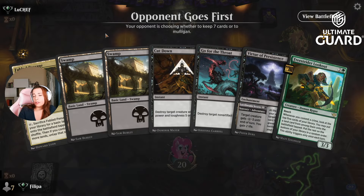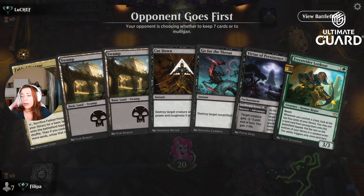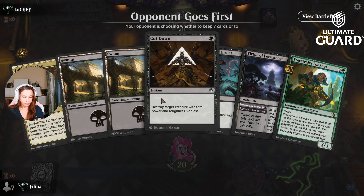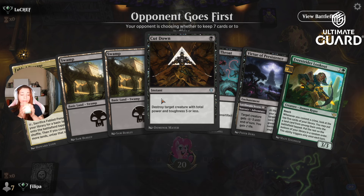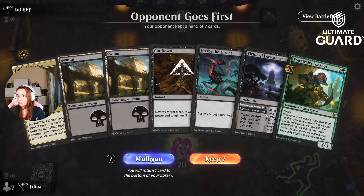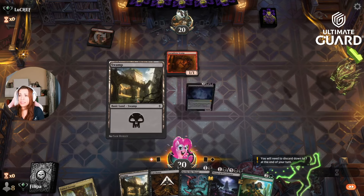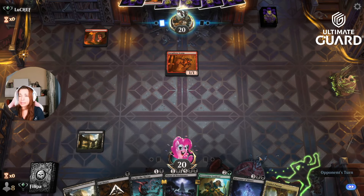Okay, opponent goes first. I kind of like it. If it's mono-red, we have removal and life gain — the Lookout can be very strong if we get the Ghostbuster thing going. Lighting a candle while waiting for my opponent. Wishing to not be mono-red. My prayers did not work.